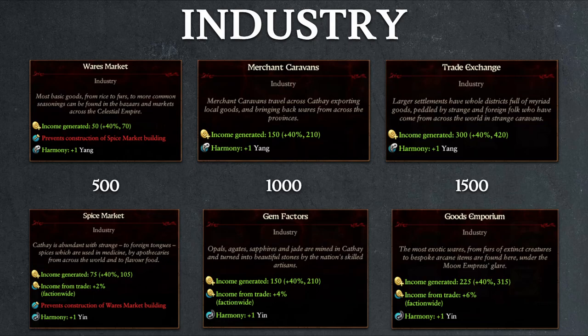For the second type, we have industry, which will be the source of your tax income when you play as Grand Cathay. The yang variant has a higher base income, while the yin variant provides a small boost to trade income once you reach tier three. However, at tier one and tier two, the yin variant industry buildings actually have more income on top of having the trade bonus. So this would be another example where you would go with one version first before converting to the other in the late game.